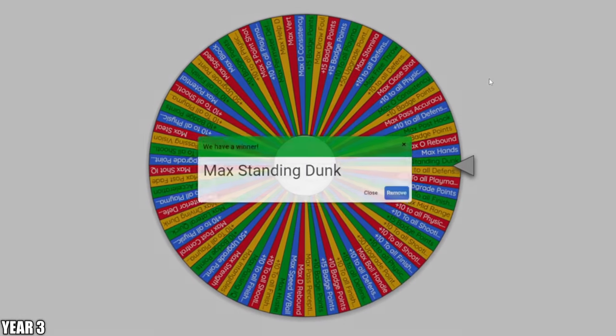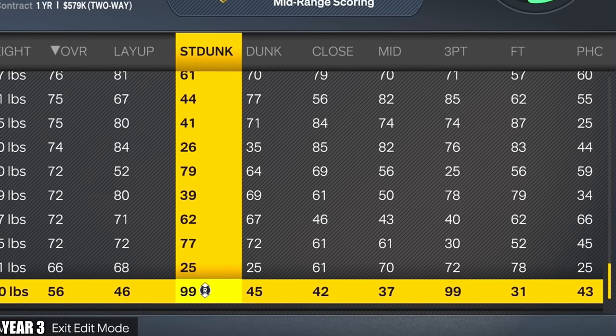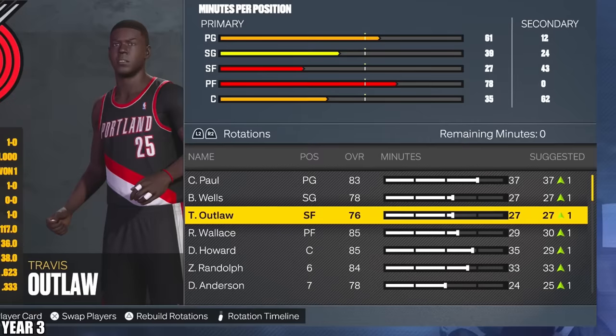We're going to spin the upgrade wheel. We need something good here. Max standing dunk. All right, we'll take it. This feels like a cheesy 2K build — max standing dunk, max three. Let's hope he gets out the G League.